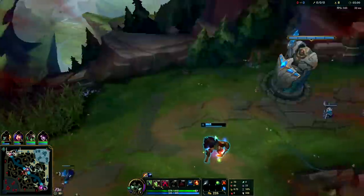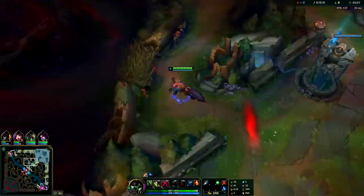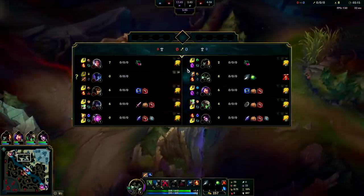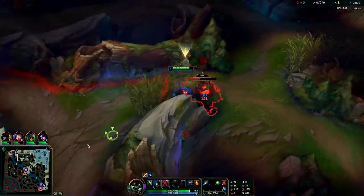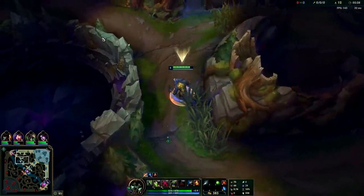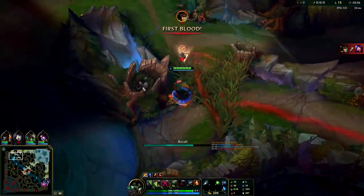There's a lot of action going on mid and top. Still haven't seen Nocturne yet, so he either started on his blue or he did red golem. Let's drag this into the bush — we should be able to beat Nocturne in a fight. If you're running Conqueror on Warwick and the enemy jungler doesn't have Conqueror, you should be able to beat them in a solo 1v1, 9 out of 10 times, because Conqueror is just so strong in 1v1s. I really wanted to invade Nocturne and potentially kill him, but I didn't see him, so I'll just go for this gank.